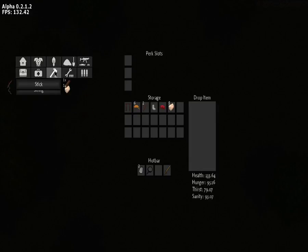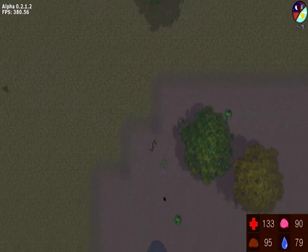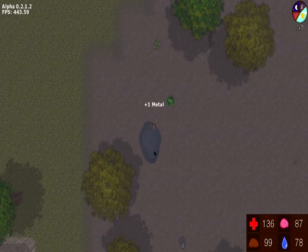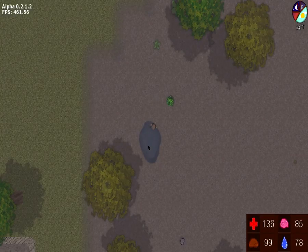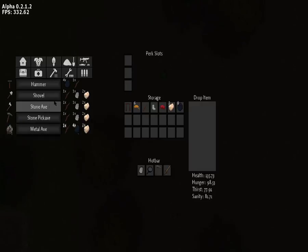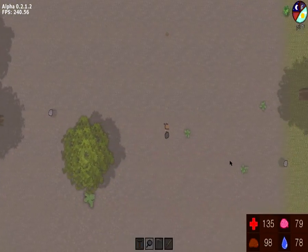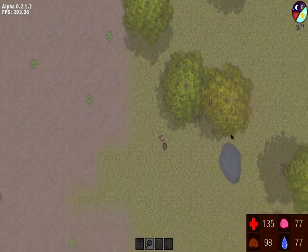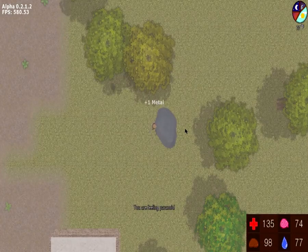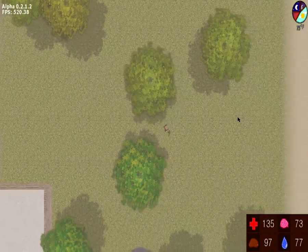Here's the pickaxe — crafted. Now let me explain that other resource node. Right here are what look like leaves — when you right-click them, they give you metal. There's a similar-looking node that gives you rocks. You can also find rocks just lying around. If you're ever confused and the walkthrough doesn't help, check out the forums — they're very helpful. You're feeling paranoid, and I think that's because of low sanity. There's day two done.